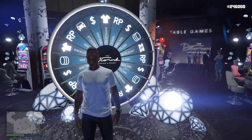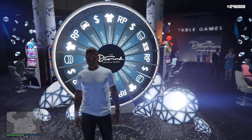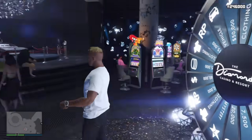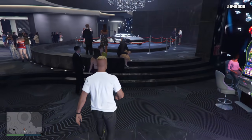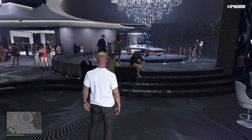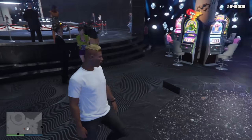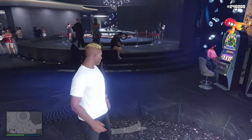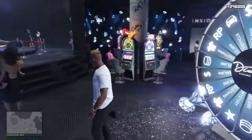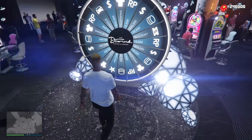Now to go ahead and win yourself the Lucky Wheel podium vehicle 100% on your first try. This week we have the Toreador on the Lucky Wheel, so you definitely want to do this glitch this week. You can do it in literally two to three minutes, it's super fast, and you'll 100% get it first try. The Toreador is really cool and it comes with missiles already, which is honestly amazing.